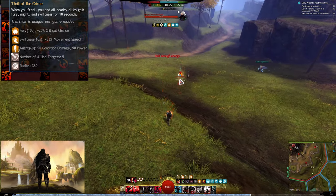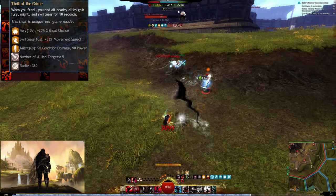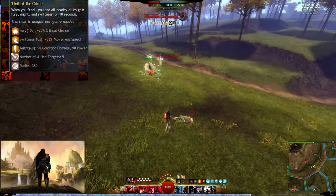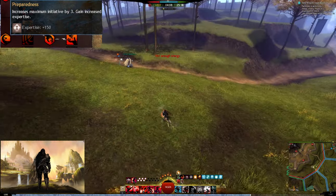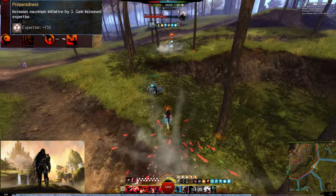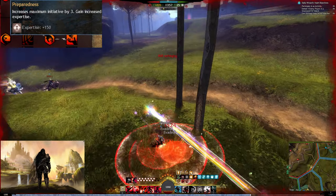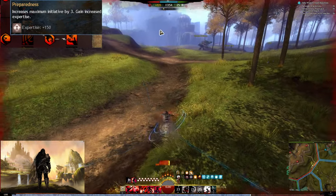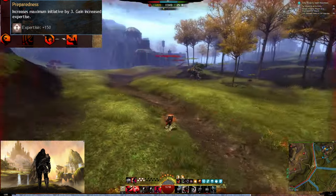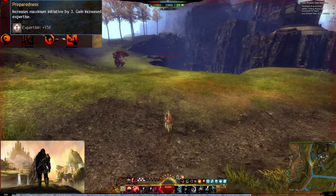The first major trait: when you put a Dead Eye mark on a target, you will get those boons, so you will always start the fight with boons — a very good trait. The second minor trait increases maximum initiative by 3. Without Trickery Specialization you have 12 initiative total; with this minor trait you have 15 — more initiative means more damage and mobility. Expertise is a bonus: it increases how long your conditions last on the enemy, which is good for the Spider Venom trait. You get 150 Expertise as a passive, which increases condition duration on the enemy by 10%.